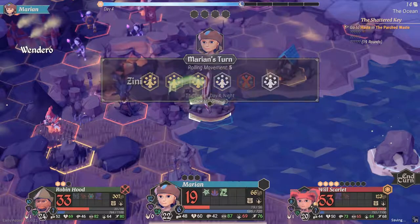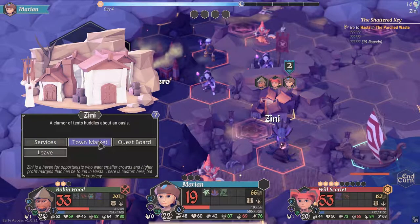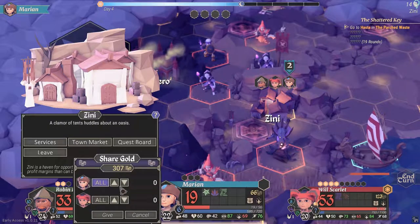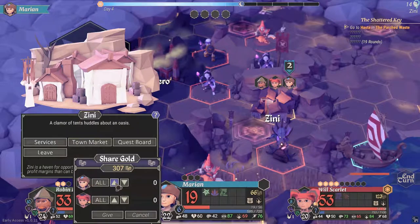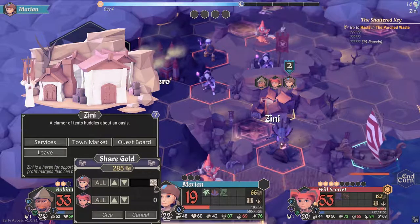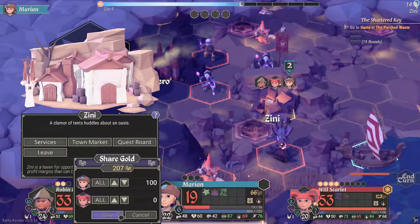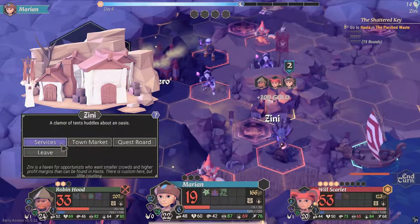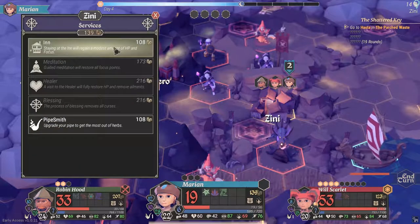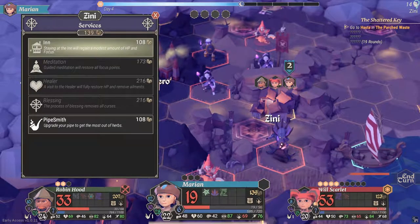We've got five movement points and we're going to move into the town again. I'm going to have to borrow gold here. We need 108, so I'll give myself 100 — let's just do that. Then services: we're going to upgrade our pipe, and then rest at the inn because our party is pretty beat up. I'll probably have to rest again with Robin Hood to get him to full health.